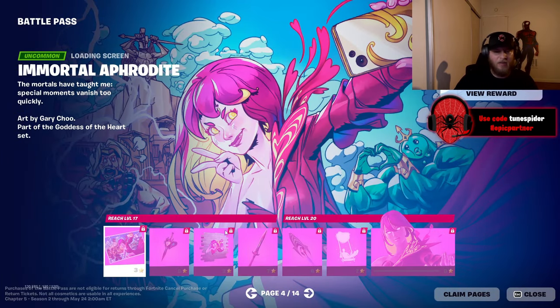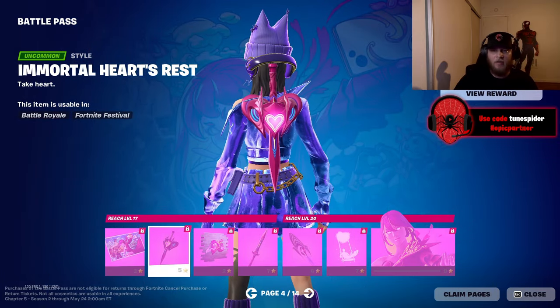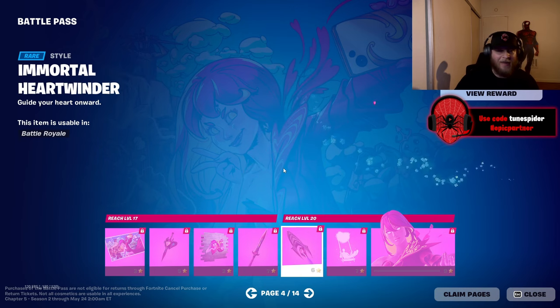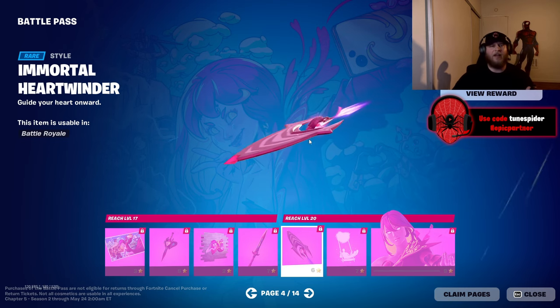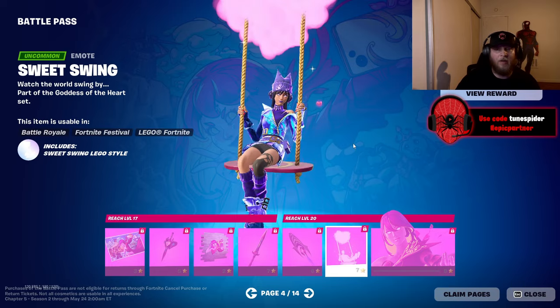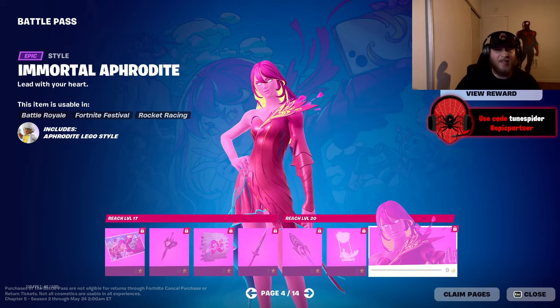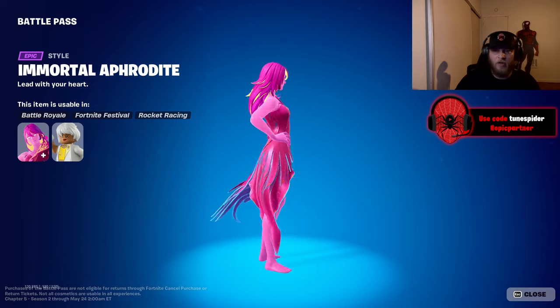Moving to page four — she's taking a selfie in the loading screen. That's a really cool back bling. I like this version — the Immortal Hearts Carver. I actually might like this more than the white and gold so far. The glider is sick. That's gonna be a fun emote to use in game.